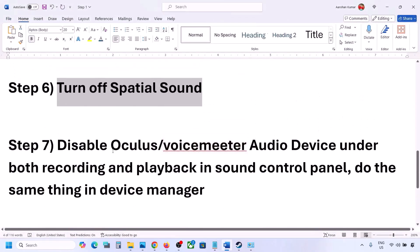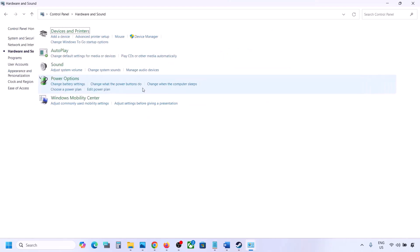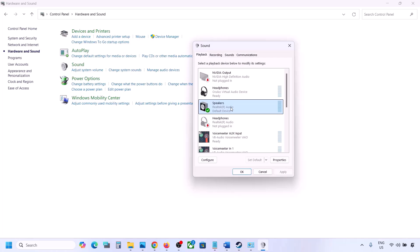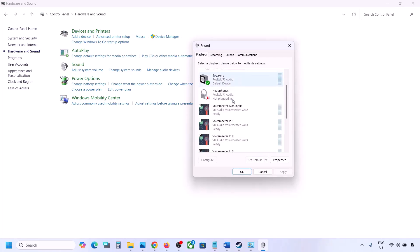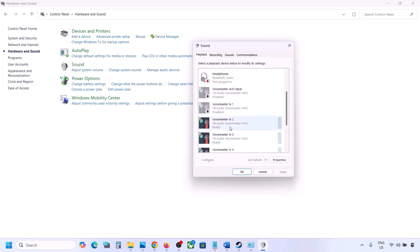If you have applications like Oculus or VoiceMeter or any other audio device, you can disable them in Sound Control Panel. Open Control Panel, go to Hardware and Sound, then Sound. The speaker you are using should have a green tick — the rest you can disable. For example, if you see Oculus headphone listed, right-click and disable it. Disable all audio devices you are not using, including VoiceMeter.